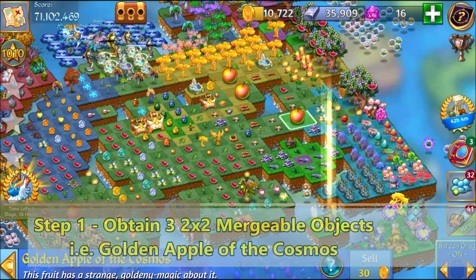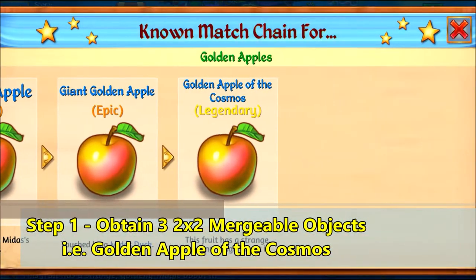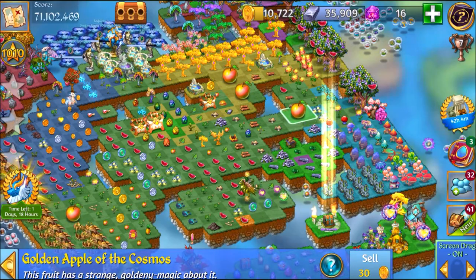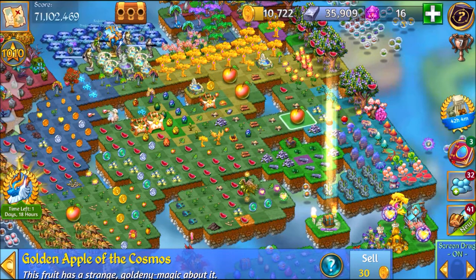The first step is to make sure you have three mergeable 2x2 objects, like this Cosmo Apple. So this is your 2x2 and they're mergeable. That's the first step — make sure you have three apples.